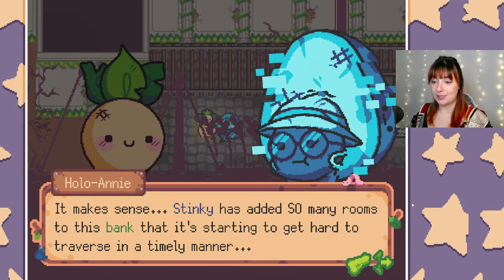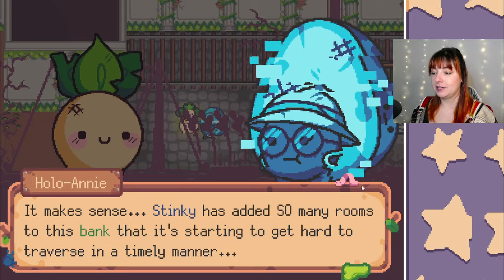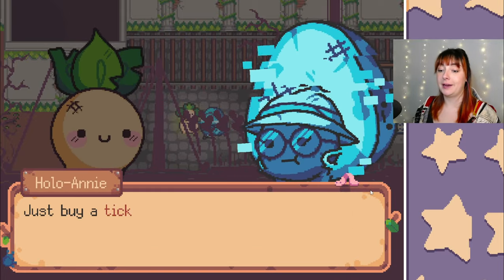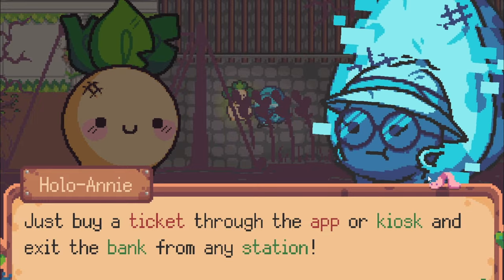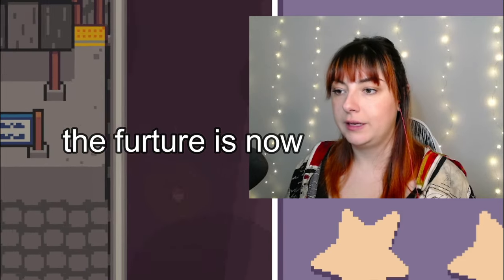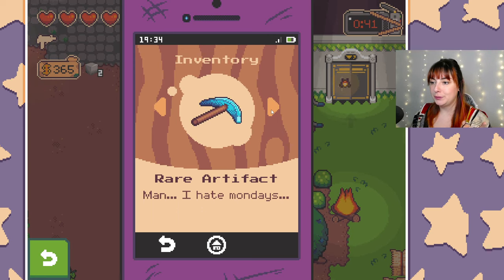Cran Cran's grandchild would like me to bring something to Cran Cran on the other side. The game message says: Holo Annie, it makes sense - Stinky has added so many rooms to this bank that it's starting to get hard to traverse in a timely manner. Just buy a ticket through the app or kiosk and exit the bank from any station. That's good - we get stations!